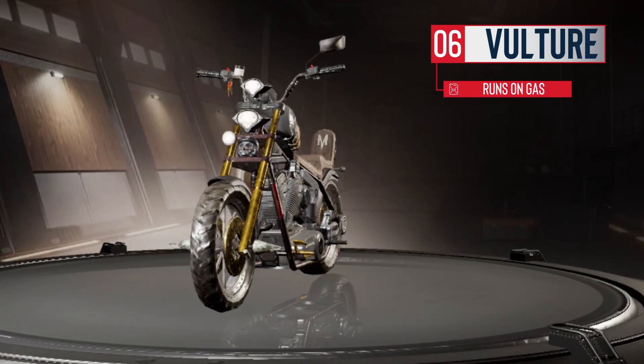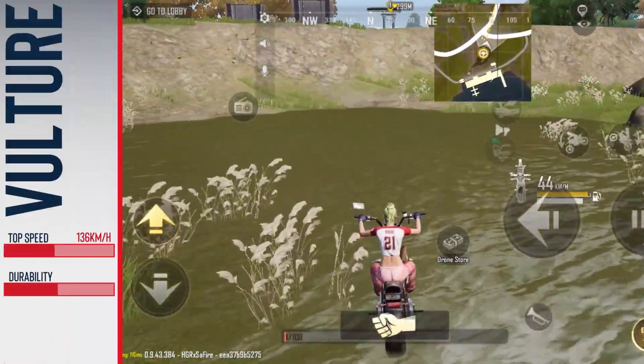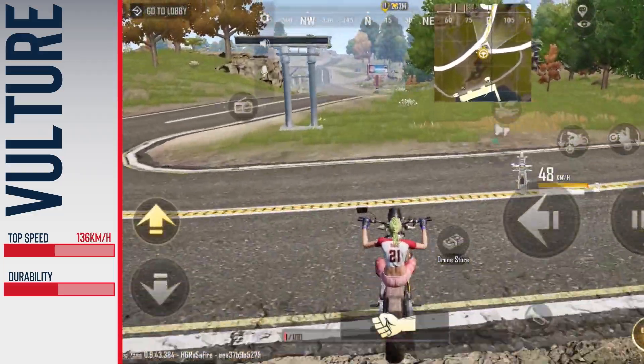Vulture, on the other hand, is a heavy cruiser bike which is best suited for off-road use. It runs on gas and comes with slower acceleration. The handling might feel a bit stiff, but it's more reliable when you can't afford to fall out of your seat.